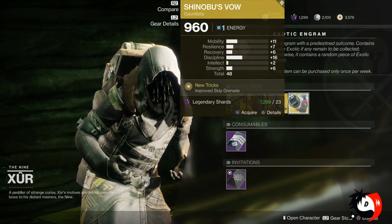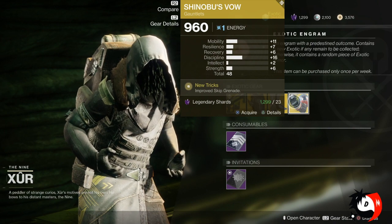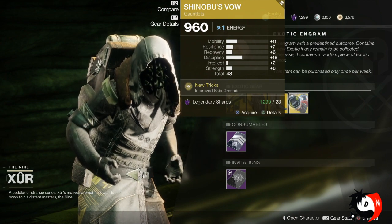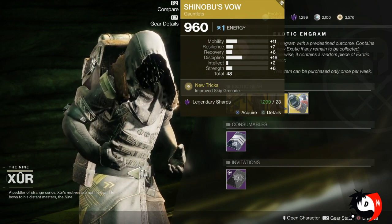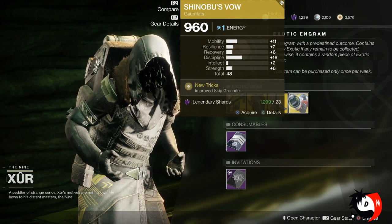He's also brought in Shinobu's Vow. These are the gauntlets for your Hunter class. The rolls are okay but the perk is not the best, honestly — Improved Skip Grenade. There are other gauntlets with perks like faster reload speed and faster aiming, so there are other armor pieces for Hunter that give you better perks. It's up to you if you're interested in that one.